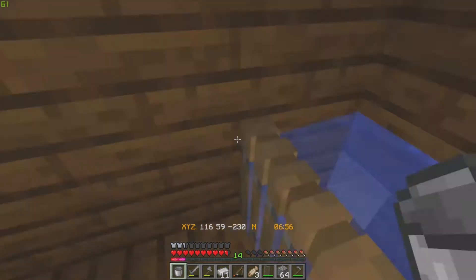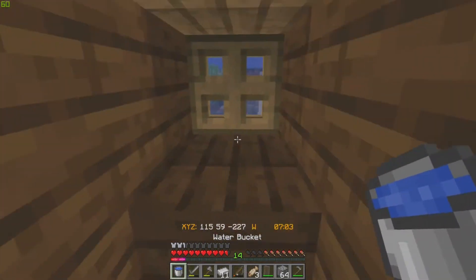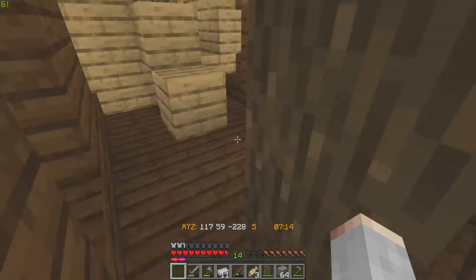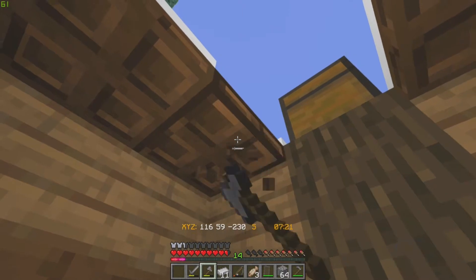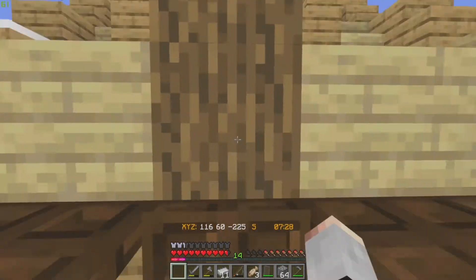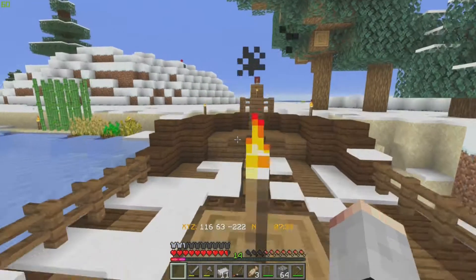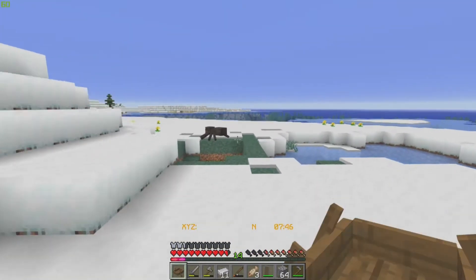Now we've got this water mechanism — if we open it, the water rushes out, and if we close it, it stays in. These are dark oak planks. I need to go craft some more — I don't have much dark oak right now, but there's a dark oak forest not too far away, so I'm going to go there.